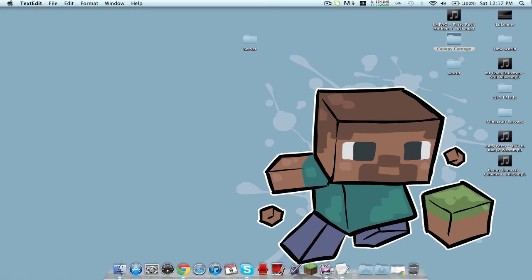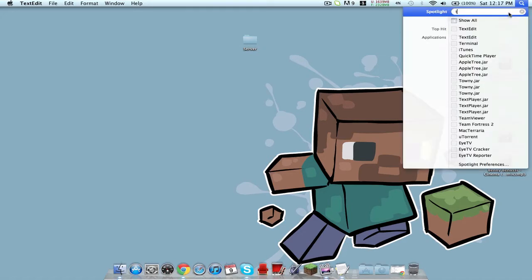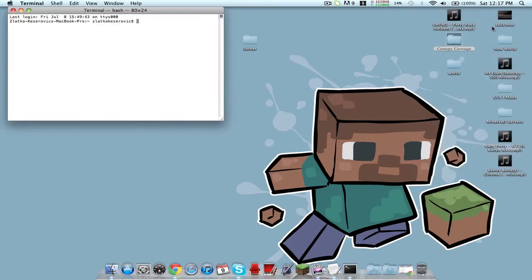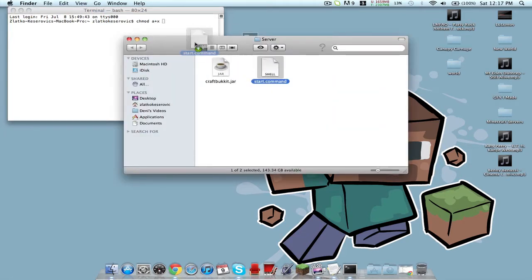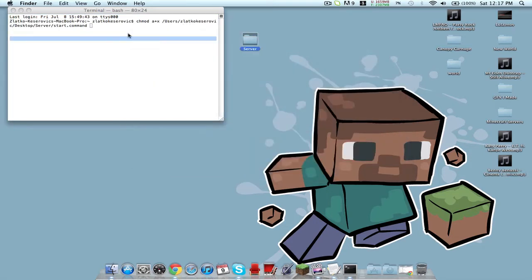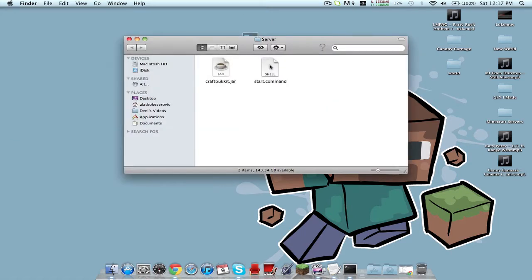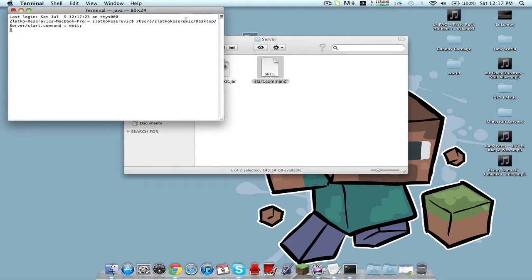From here, open up Terminal. If I'm going too fast, just leave a comment and I will personally help you. What you want to type is: chmod space a+x space — then open up your start.command file and drag it into Terminal, press enter. Then close Terminal, open up your server folder, and double-click the start.command document.